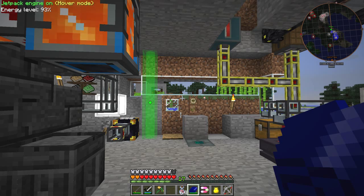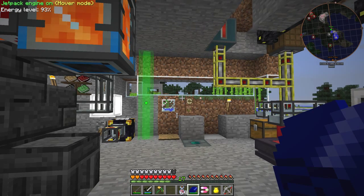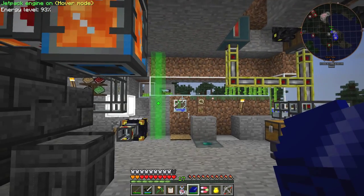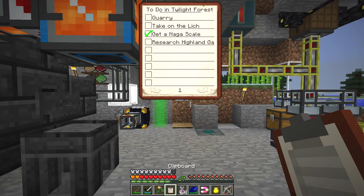Good morning everybody, welcome to my humble abode once again. I built a little clipboard just now so I thought I'd have a quick look at what I want to do today. Basically I want to go off to the Twilight Forest — I already got a Naga scale by killing a Naga before — but I think the first thing we shall do is build a quarry there, because I've not had a quarry there and my current Nether quarry and overland quarry are finished.